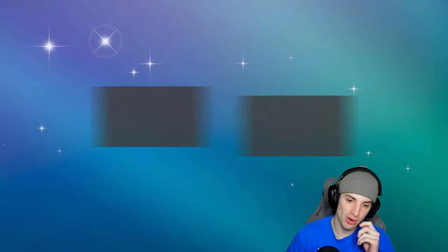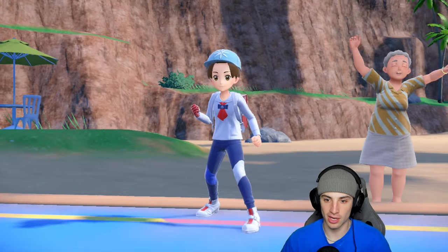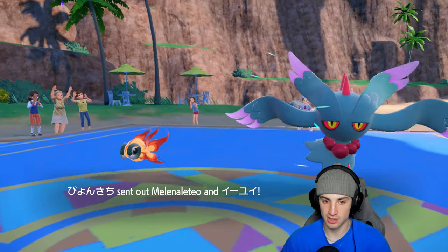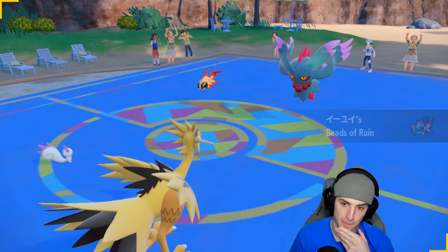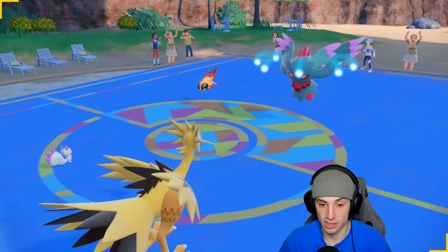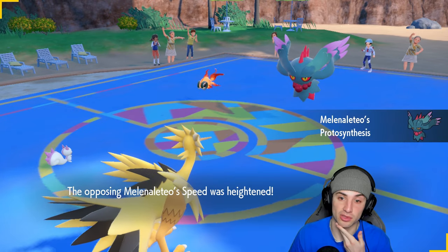If they lead Chiyu and Fluttermane I'm going to Terastallize my bird. And yes, they lead Chiyu Fluttermane — so we're Terastallizing the bird. I could Nuzzle, I could Follow Me; most likely they're going for double hitting moves. So I think I just Protect Pachirisu and set up a Tailwind for a bit of speed control here.